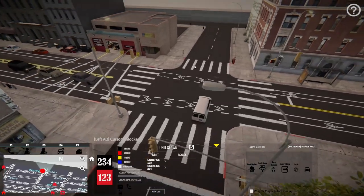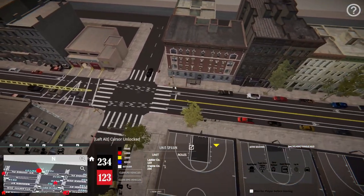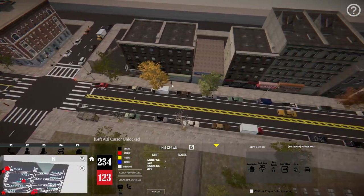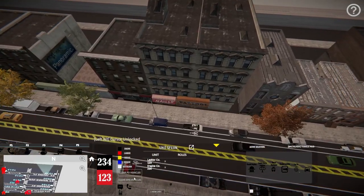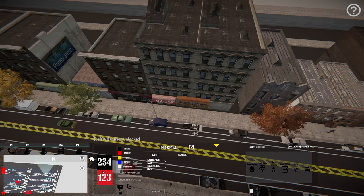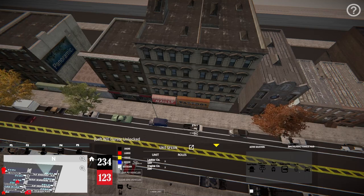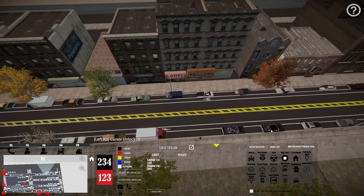So how do we AI this stuff? We're going to take this somewhere down the street just for testing purposes - in front of these buildings, the nail salon. In order to AI this equipment, you've got your list right here showing all your spawned vehicles on the map. Engine 234 is in black and Ladder 123 in red. Engines are black, ladders are red, squads are yellow, rescues are blue, and battalions are white. You cannot AI battalions - it will not work.